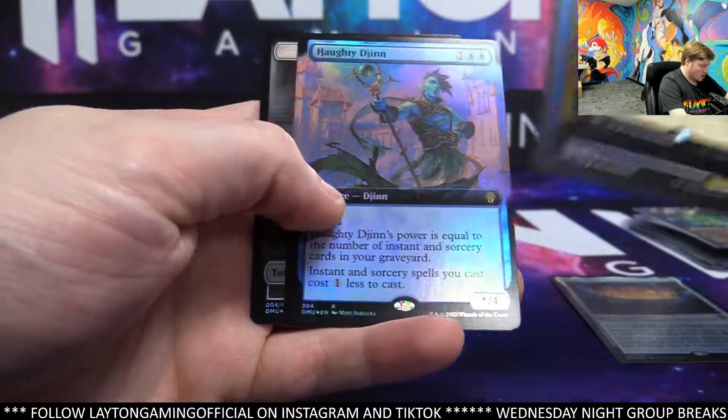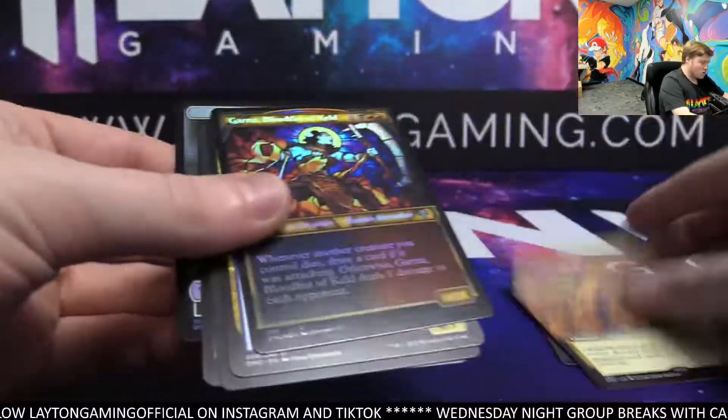Scholar of Antiquity Indigen foil extended for blue — not a bad pack, actually that was a good pack.